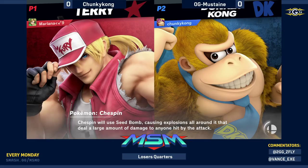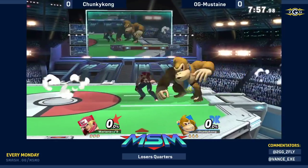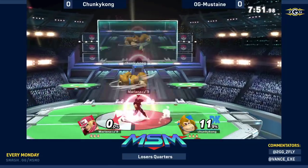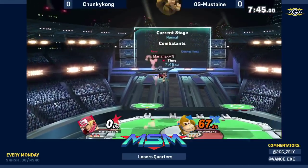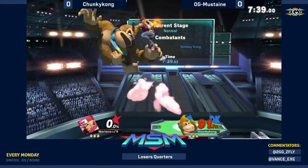By the time Mustaine is at Go percent, he should just get a grab. If Chunky Kong is able to get a grab — okay, very good up tilt — into the true rising tackle. Let's see another one. Up tilt, okay, good DR. Chunky Kong.